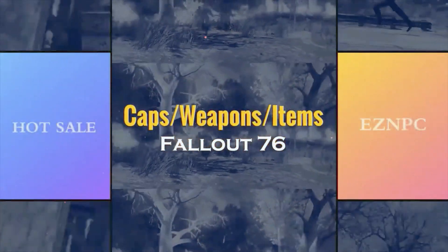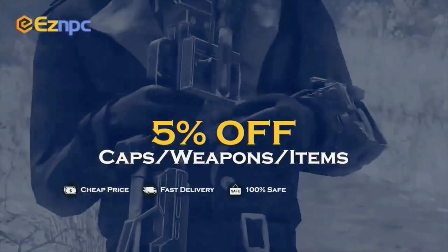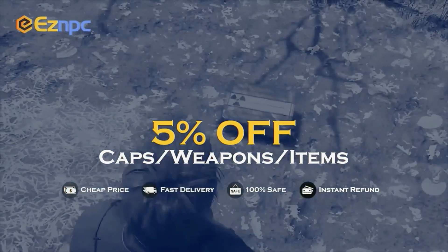If you want a safe and cheap marketplace to buy or sell Fallout 76 items, make sure you use EZMPC, use code TR3B to get 5% off. Links in the description.